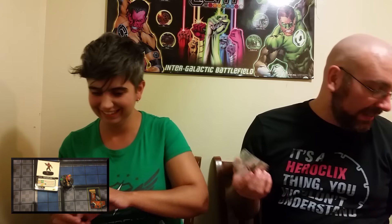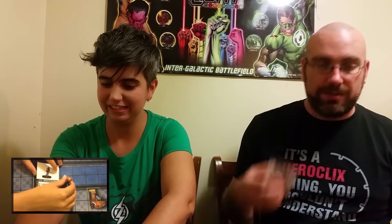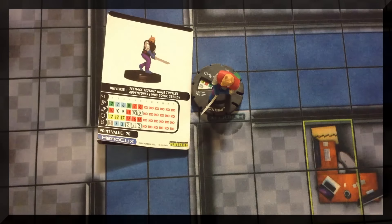The last packs contain a duplicate Casey Jones and our final figure — a Foot Ninja with twin katanas. He has the Foot Tradition movement power and his attack power, Twin Katanas: Foot Ninja can use Blades/Claws/Fangs, and may instead roll 2d6 and choose one as the result — the same mechanic as the Leonardo we opened earlier.